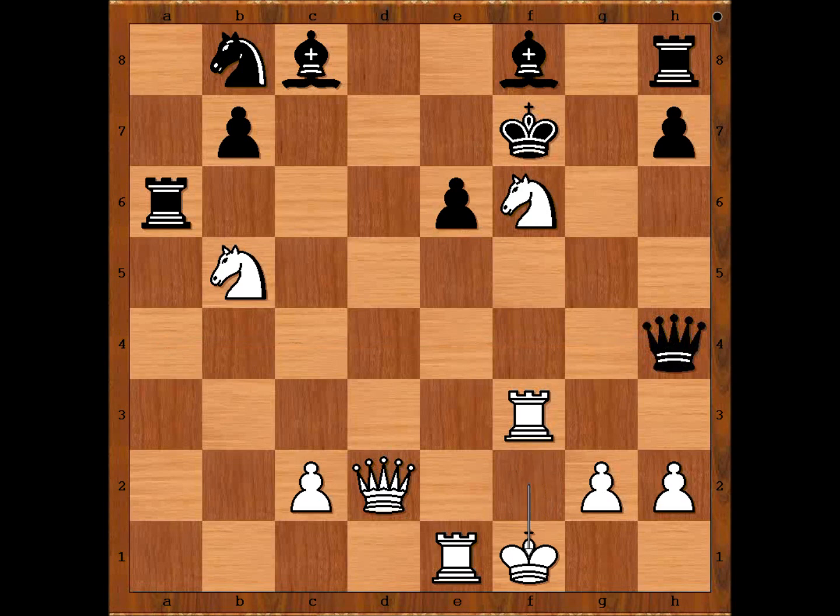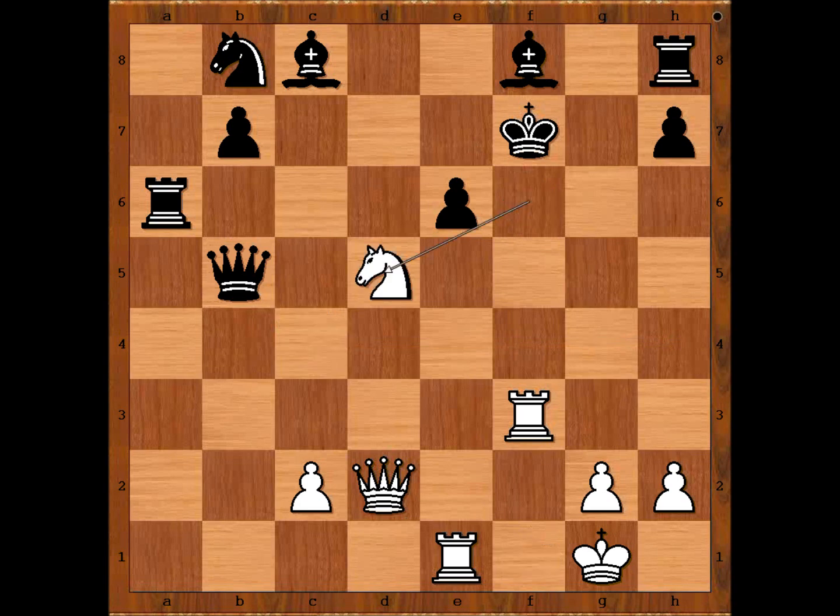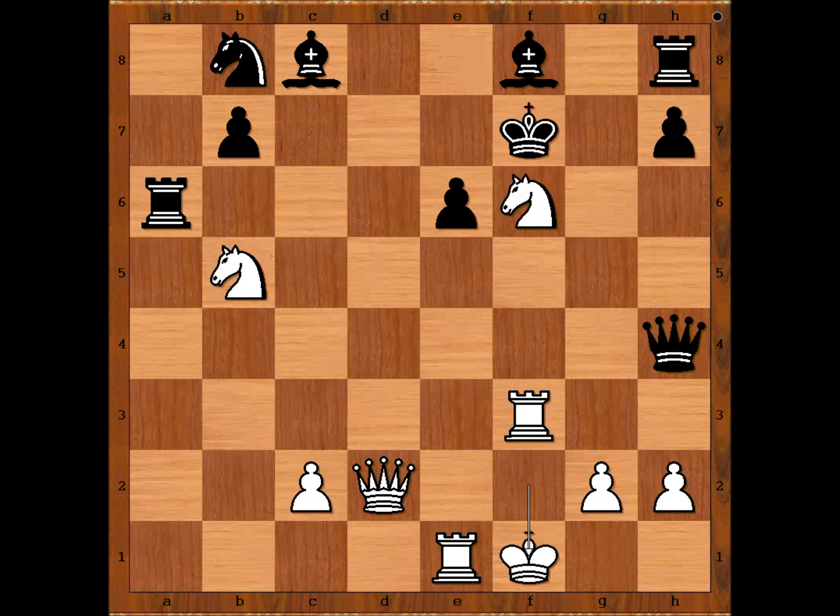But Tal played king to f1, setting a few traps. First, the bishop check winning the queen. There is another trap: queen to c4 check, king to g1, and now if queen takes knight, then knight to d5 discover check and white is winning. After king to e8 — other king moves are also losing — knight to c7 check winning the queen. So if king goes to g1, then black can play bishop to c5 check.